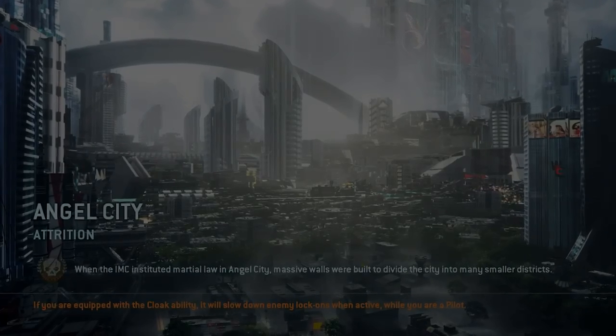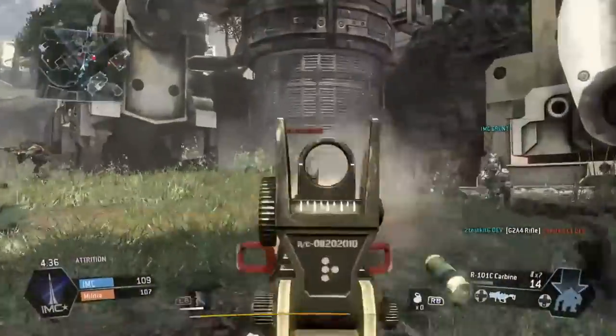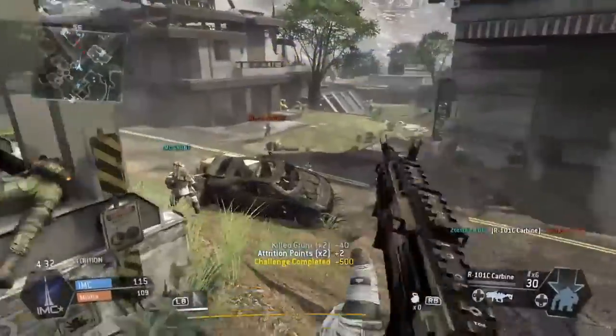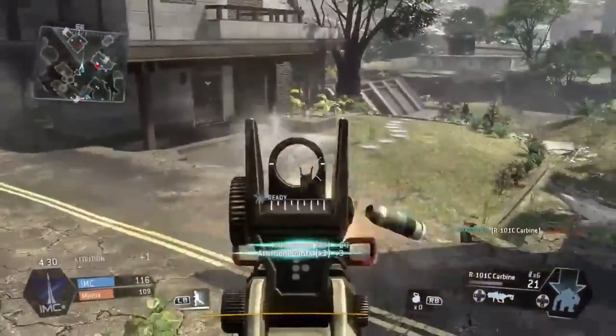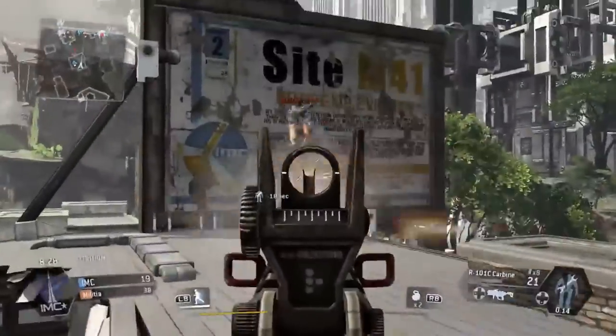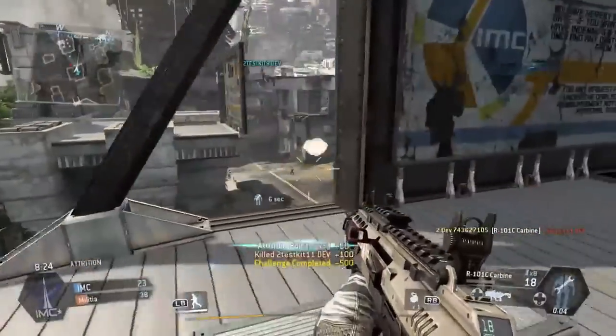We do have leveling up and progression. We'll unlock quite a few weapons and abilities. You can customize your pilots and your Titans. The mode we're showing is Attrition, where all of your points go to your team's pool and you want to be the team to get the most points first — kind of like Team Deathmatch, but it's not just killing other players that gives your team points. It's killing all the AI and completing objectives, and anything you do in the world is basically earning your team points.